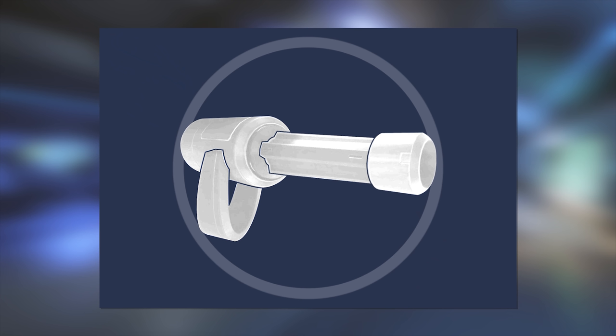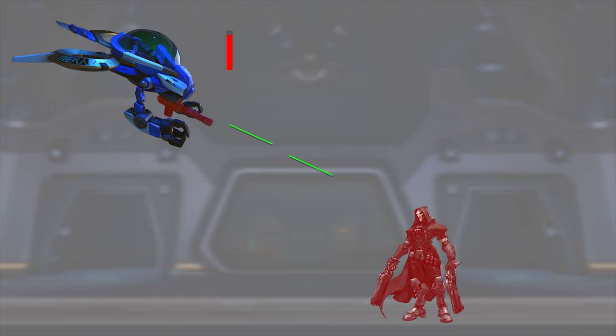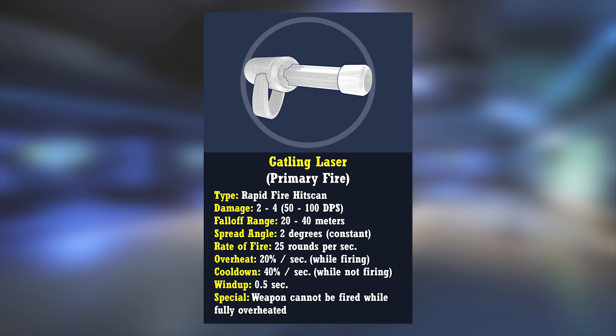Overlord's primary fire is the Gatling Laser. In a lot of ways it's somewhat like a toned down version of Bastion's sentry gun, but with some key differences. Rather than having ammo, the weapon runs on an overheat and cooldown mechanic. The unique twist for Overlord is that on top of the resource meter based firing mechanic, the weapon also has a wind-up time after the player holds down the primary fire button, but before the gun actually starts to shoot — the best comparison being the Heavy's minigun from TF2. This prevents the player from instantly dealing damage and forces them to play more predictively. The Gatling Laser deals 2–4 damage over a 20–40 meter falloff range at 25 rounds per second, giving a damage output of 50–100 DPS, reduced by a constant 2-degree spread angle which greatly reduces accuracy, especially at longer range.